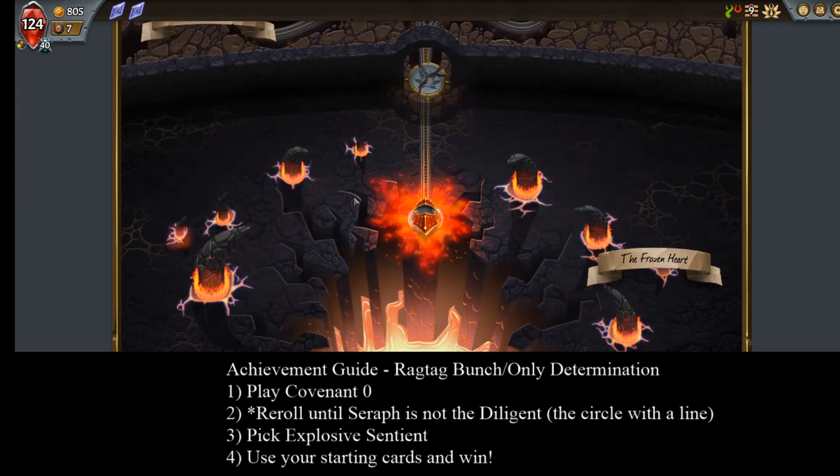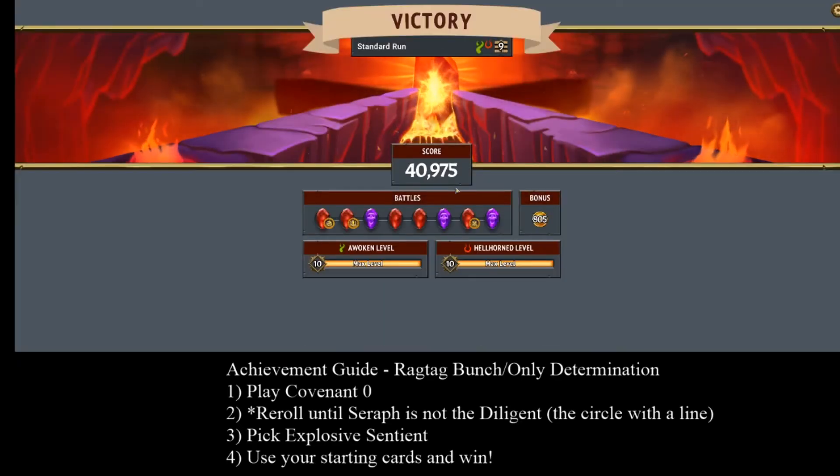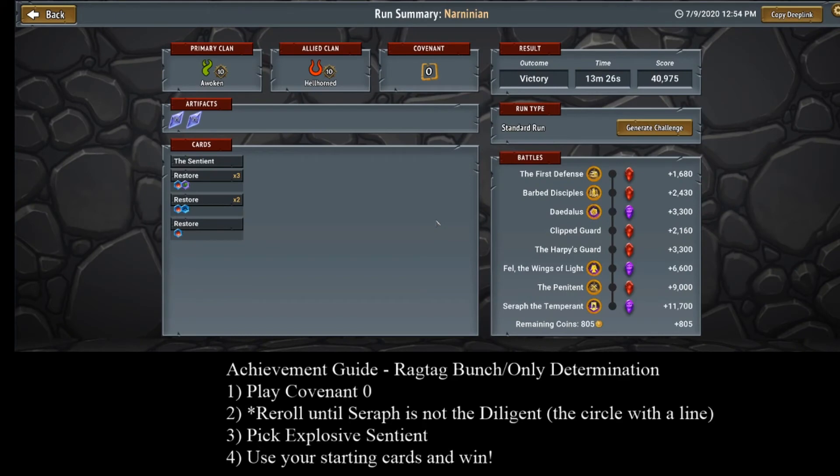In the end, if you go to the run summary, I ended up with a total of seven cards — six restores and the champion — so three cards of leeway for any other cards you want to pick up.